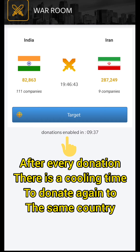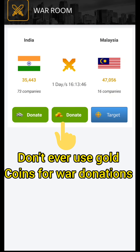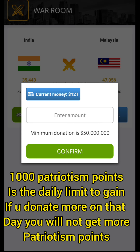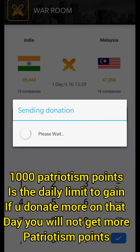After every attack or donation there will be a waiting period. Don't ever use gold coins for war donations — use them for buying contracts instead. 1,000 is the patriotism point limit per day. You can still contribute to the war but you will not get points above 1,000.